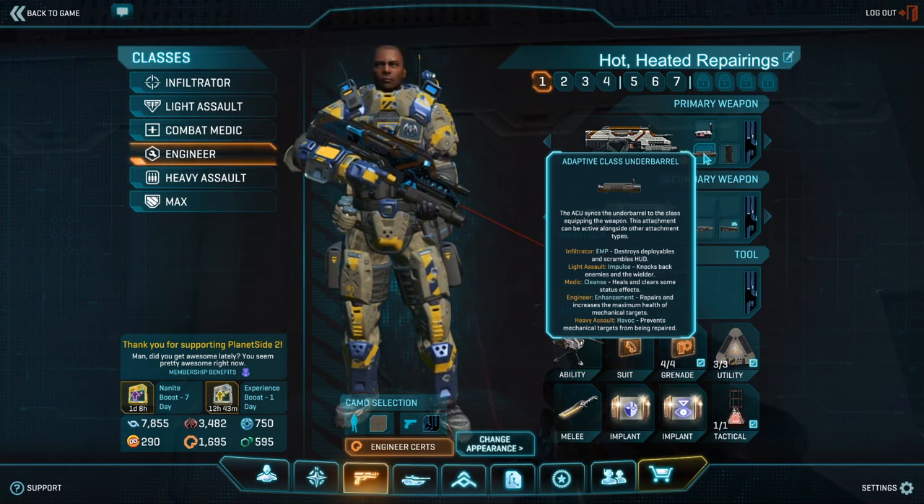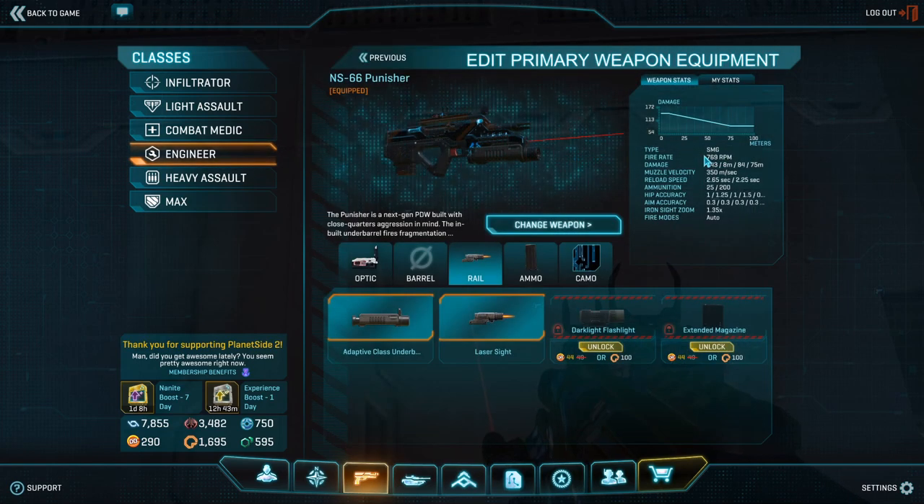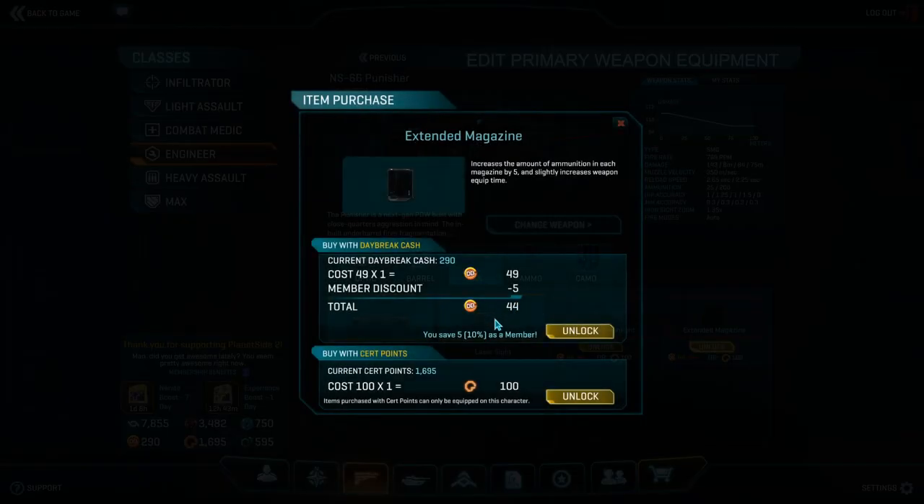Also, the Punisher is currently the only weapon in the game, as far as I can tell, that can have two modifications applied to its single underbarrel slot. So you can have, for example, the underbarrel grenade and a laser sight or an extended magazine selected at the same time.